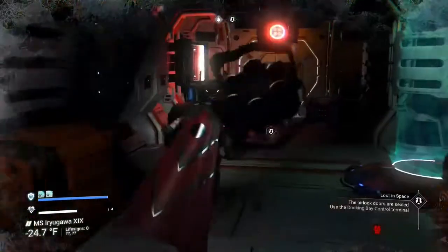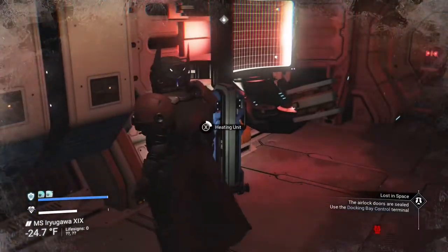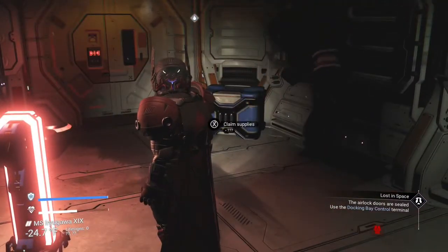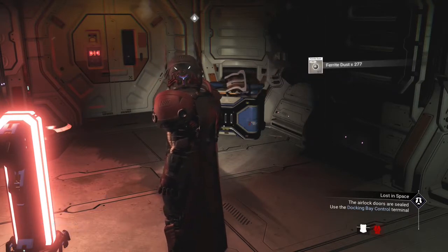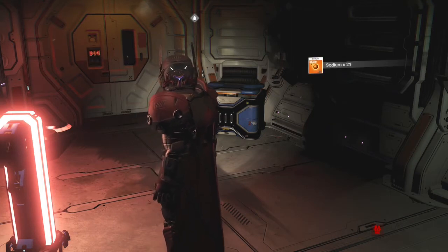The first thing you want to do is come over here and turn the heater on. Reload your gun. You turn the heater on, get out of this little crate, and you can claim your supplies. On these supplies you're going to get repair kits, buried dust, condensed carbon, and some sodium.